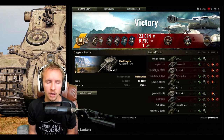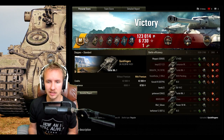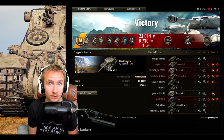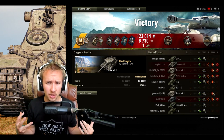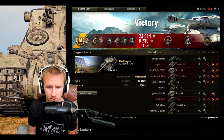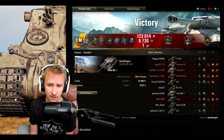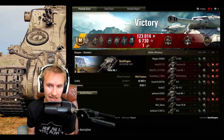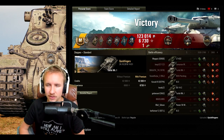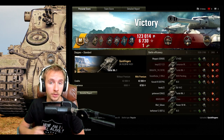I would far rather play the Tortoise at tier 9, even as a non-premium, than the Turtle at tier 8. The Turtle's lack of penetration, mediocre aim time, no mobility advantage, weak lower plate, poor side armor, and not dramatically better DPM than the TS5 make it hard to recommend unless you absolutely love British super heavy TD gameplay. For everyone else, I honestly think the TS5 is better.